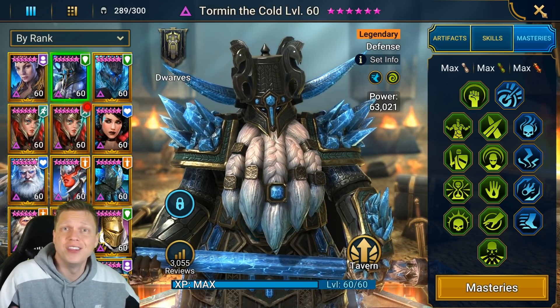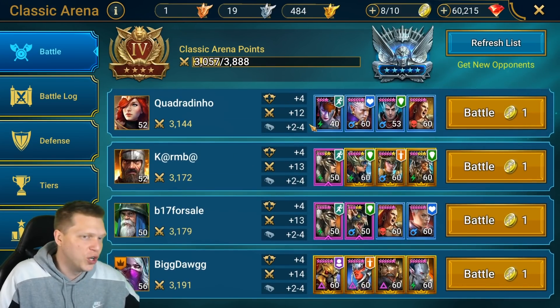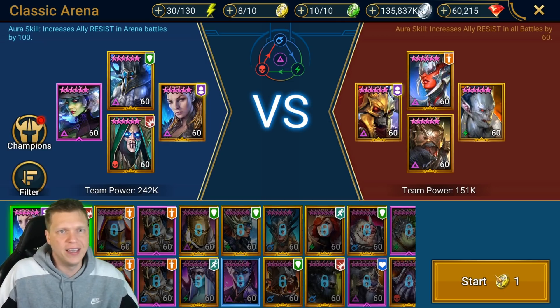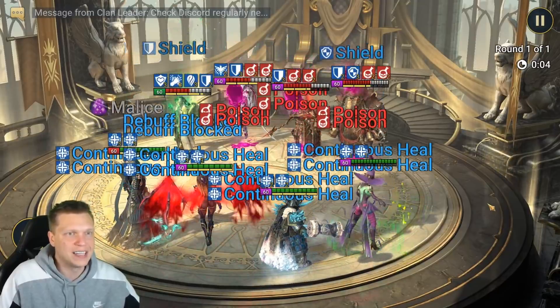Now let me show you this Tormund build in action — it's a fun build that I use a lot in the game. First I'll show you in the arena. It's good for farming gold lazily. Rather than building a super speed nuke team that loses a speed battle and wastes arena tokens, with this Tormund build I can build a team that goes second and 99% of the time end up getting them locked down and winning on full auto, farming the arena without fighting the speed meta in Gold 4.